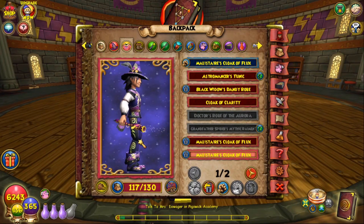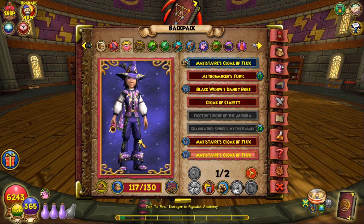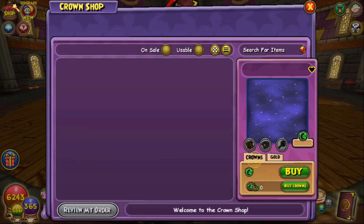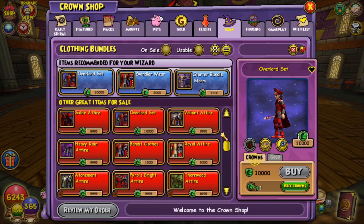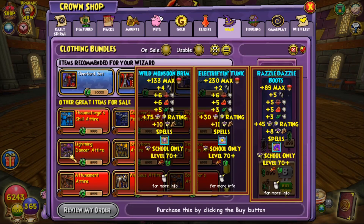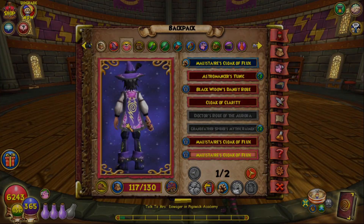The final robe I'll show you is the Storm Elegant Robe, and unfortunately this is only dropped in Mirror Lake from Tessie Snake Tail. You can buy it if you have a lot of crowns — go to clothing bundles and scroll down to find the Lightning Dancer's Attire for 9,000 crowns, which is quite a lot. I'd recommend just farming other robes and accepting this one as a loss, because this robe is extremely hard to get.